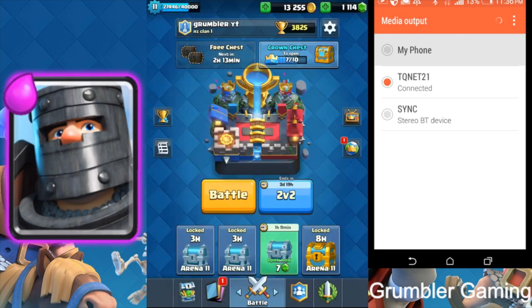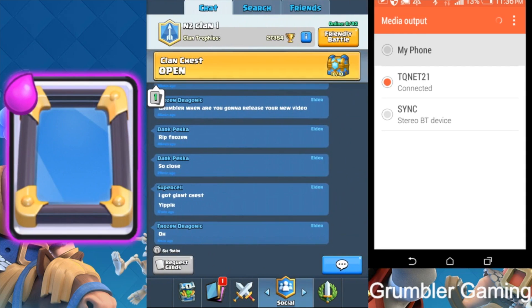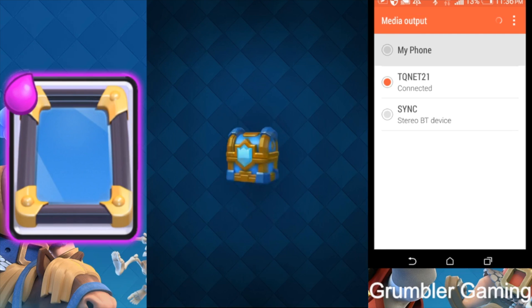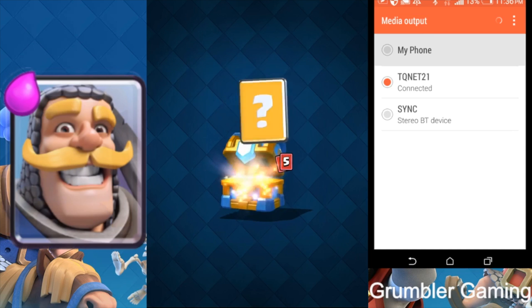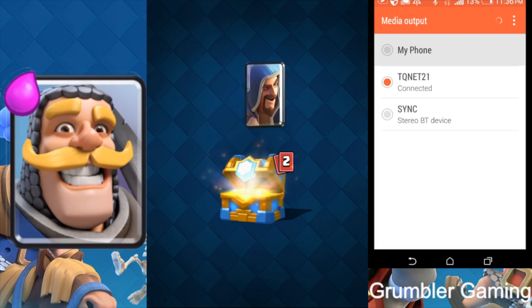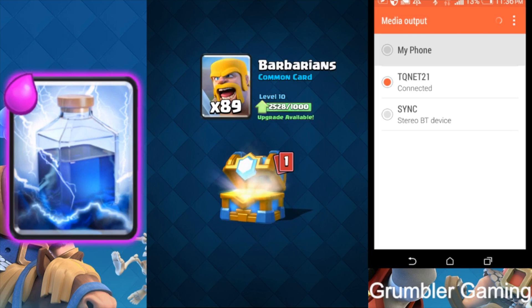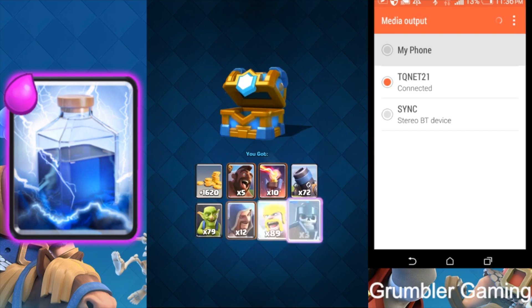Here we go guys, this is my fourth account. Let's do the clan chest opening straight away — gold, hog rider, and inferno tower. Then mortar, goblins, wizard, barbarians, and the guards — a lot of guards there.